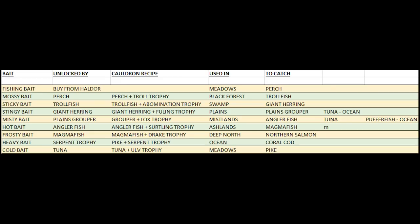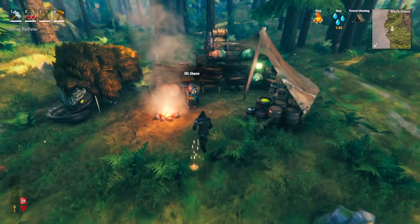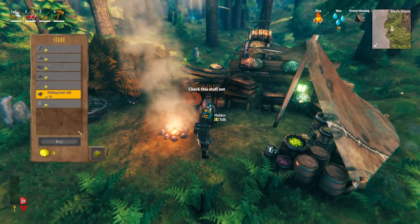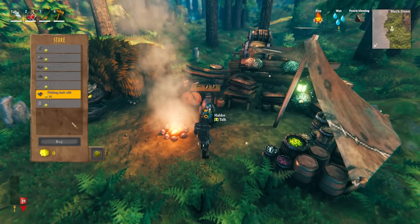If you want a full guide on fishing I'll put a link in my video description. To get started on fishing you need to visit Haldor and buy yourself a fishing rod and some fishing bait — you'll need 360 coins to get started.